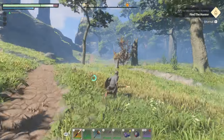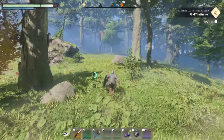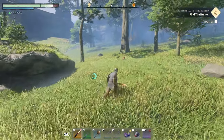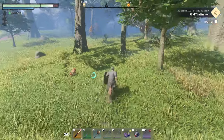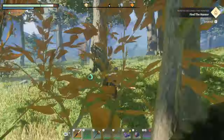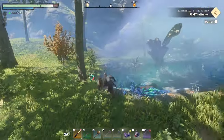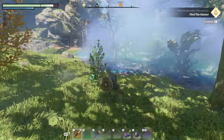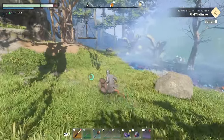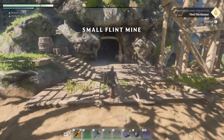Once you get to the other side of the bridge, go slightly to the right of this path, back along the mountain. There's going to be a little bit of shroud here — it's no big deal, you can either go through it or avoid it. There are a couple of guardians in there sometimes, but what you want is this small flint mine.